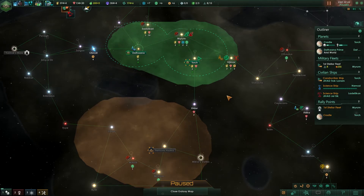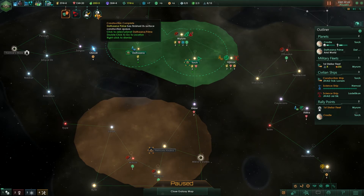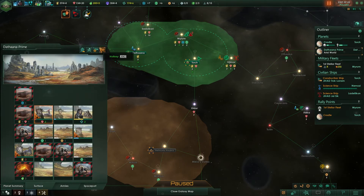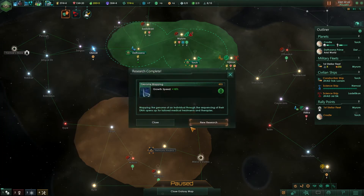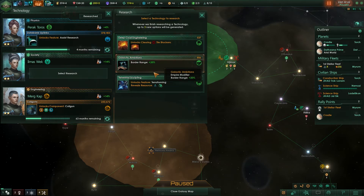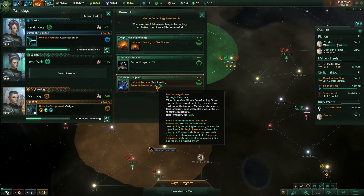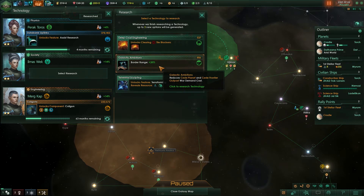Research complete. Construction complete. Dathana Prime surface queue finished — so that was the minerals. Growth speed's done. Some good stuff here: terraforming, which is going to be absolutely crucial, but I don't really need it yet. Border range — very, very useful. And a tile blocker, which I probably don't really need quite yet either. So I'm going to go for border range here, and I really hope this turns up soon again.